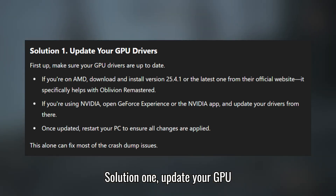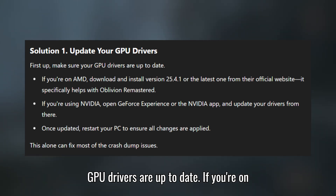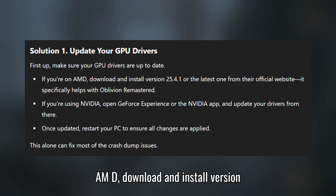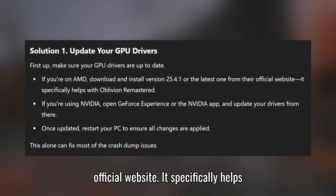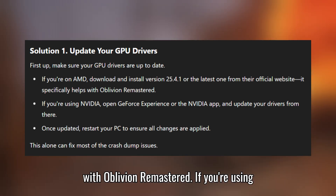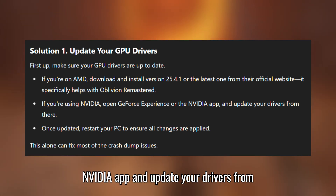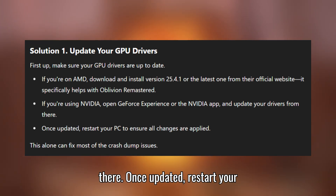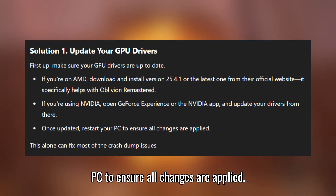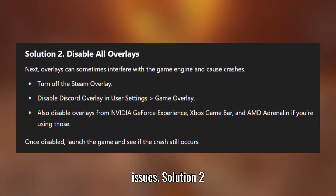Solution 1: Update your GPU drivers. First up, make sure your GPU drivers are up to date. If you're on AMD, download and install version 25.4.1 or the latest one from their official website — it specifically helps with Oblivion Remastered. If you're using NVIDIA, open GeForce Experience or the NVIDIA app and update your drivers from there. Once updated, restart your PC to ensure all changes are applied. This alone can fix most of the crash dump issues.